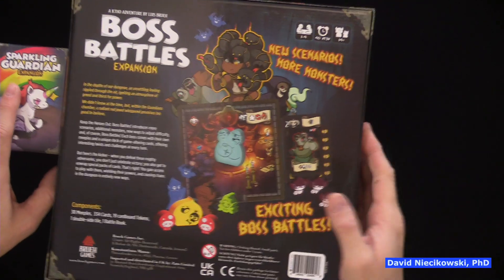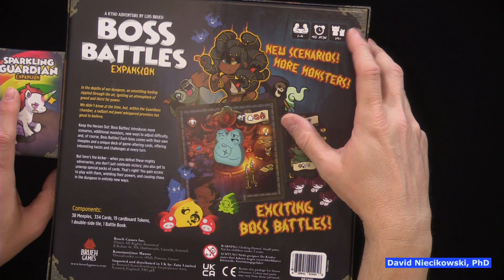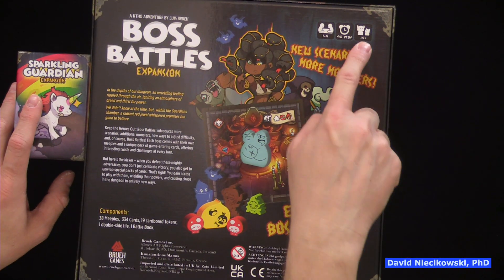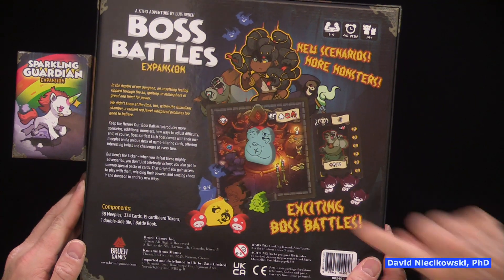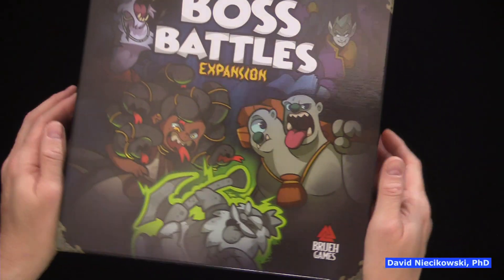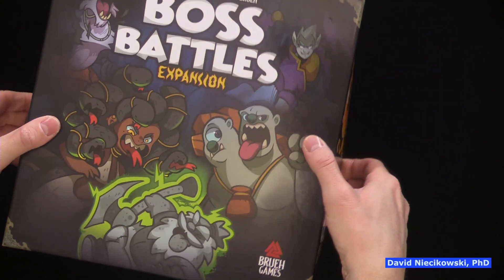It also came with an expansion called Sparkling Guardian. This is for one to four players, ages 14 and up, and takes about 40 minutes to play — though that's for regulation purposes; I'm sure you can play it with younger people. Let's take a look at the main game and then we'll look at the Sparkling Guardian.